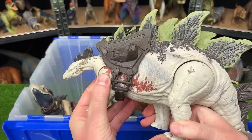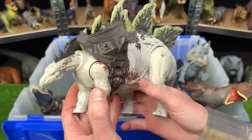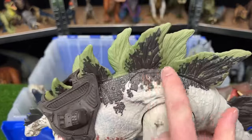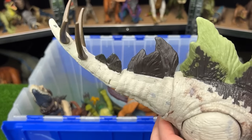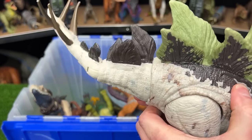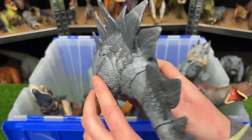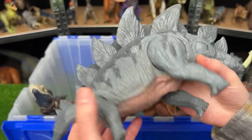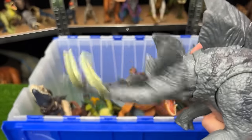Next is the Dino Tracker's Stegosaurus versus the Primal Attack Stegosaurus. The Dino Tracker version has more intricate coloring and two action buttons — one swings the tail up and down and the second swings it side to side. The Primal Attack version has the same shape and size but very different gray-blue coloring with a pink underbelly, and only one hidden action button on its spine that swings the tail.